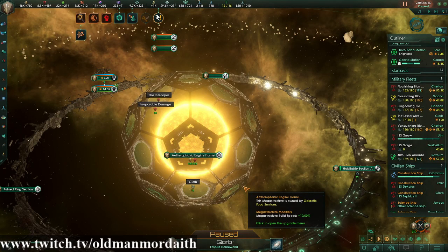Hey everyone, Old Man More Dave here and welcome to another quick and dirty Stellaris video. In this video, it's the big one. We are going to be talking about the special crisis ships and the megastructures you get when you achieve different levels in crisis progress. I stream five days a week and I'm always happy to answer Stellaris related questions when I'm live on Twitch — you can find the link to my channel in the description down below.